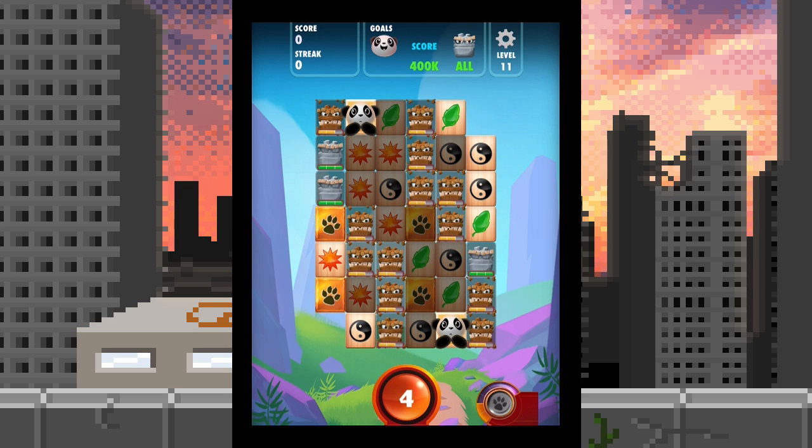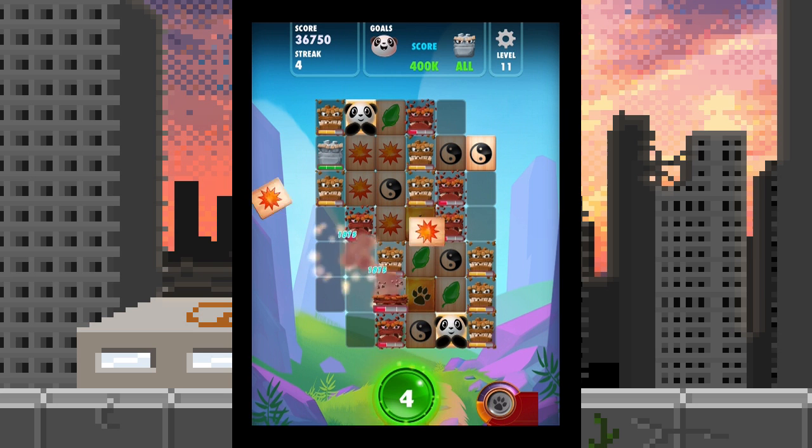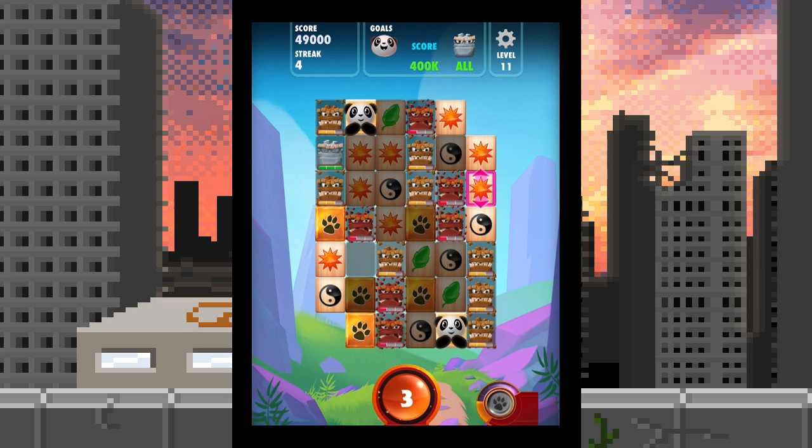Here's a pro tip I just learned: use your paw power when you have it because they'll use it on you if you don't. This board looks difficult and I'm starting to learn what difficult means in Panda Pandemonium. We only have four turns so I better do better. Let's do that and that — bam! I have more panda power coming.